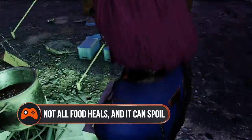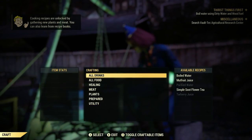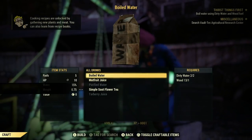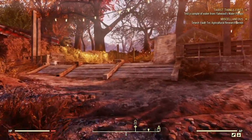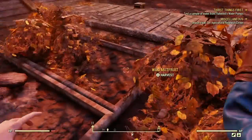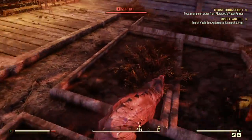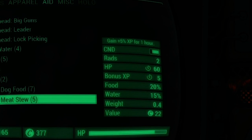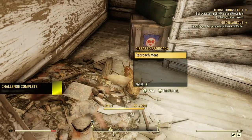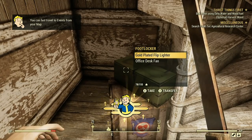Not all food gives you HP in Fallout 76. A good rule of thumb is that things that have been boiled, canned, cooked, or are pre-war will heal you, as well as the obvious stimpaks or healing salve. Meat, fruit and vegetables also spoil now, and you can tell how close they are to becoming gross by looking at their condition in your inventory. The lower the bar, the sooner it'll be before it's a pile of stinky, icky muck. Make sure you cook it sharpish before it goes off to get the full benefit of eating it.